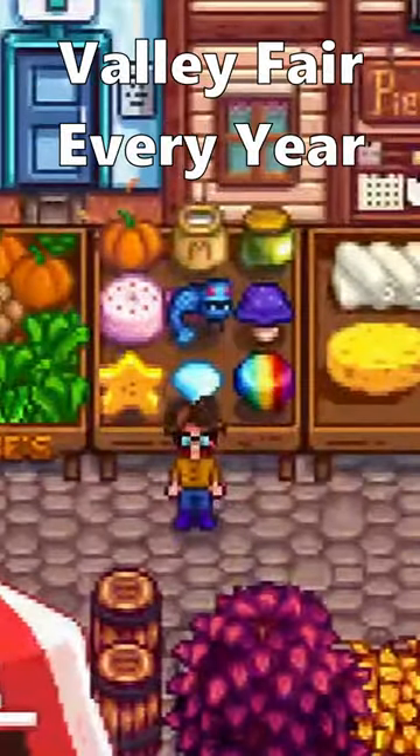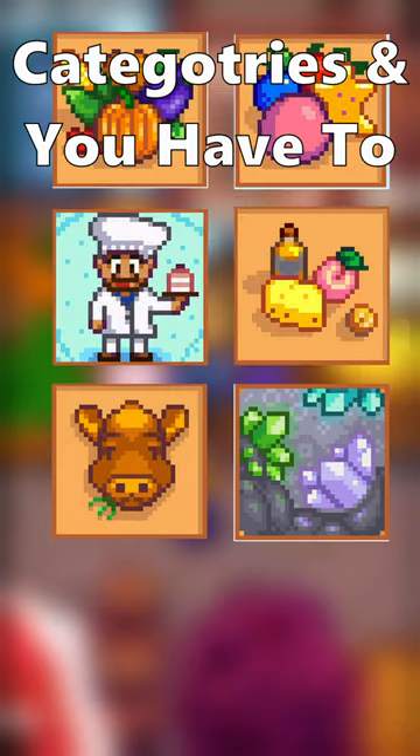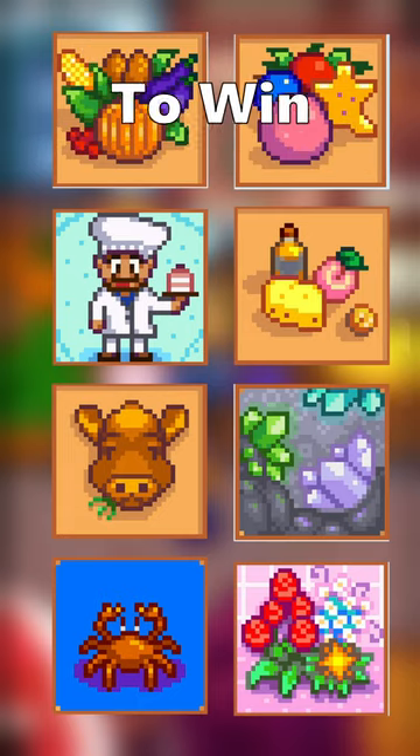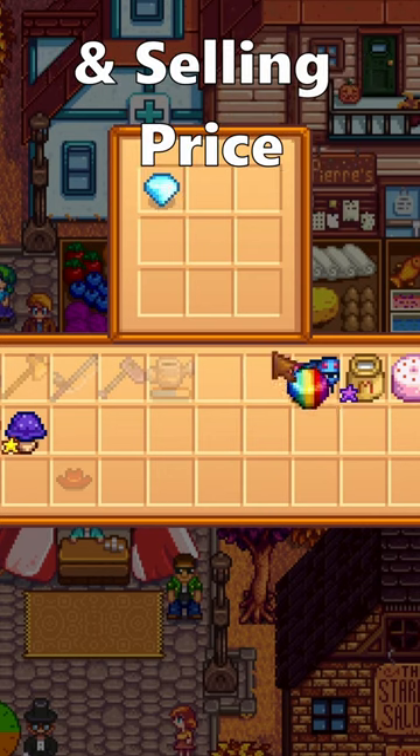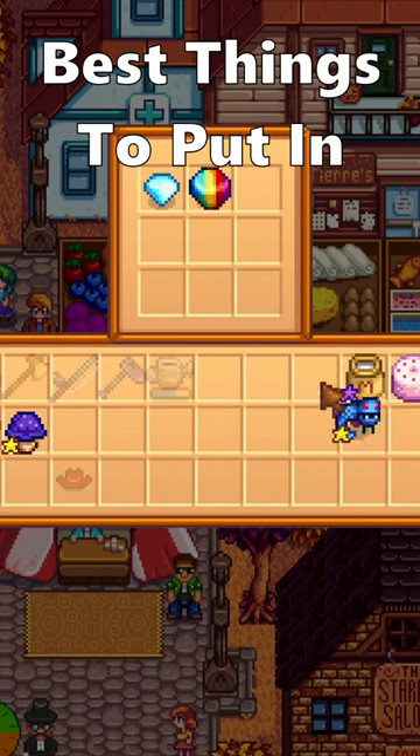You will win the Grange Display at the Stardew Valley Fair every year. There are 8 total categories and you have to display a minimum of 6 of the categories to win. Each item you place has a different point value based on the item rarity, quality, and selling price. Here are some of the best things to put in your Grange Display.